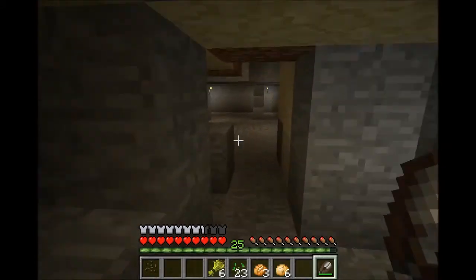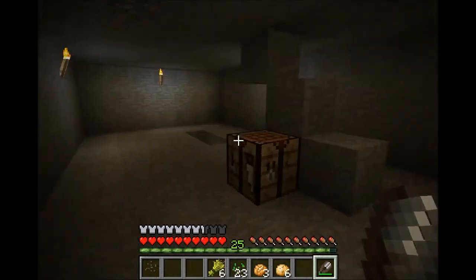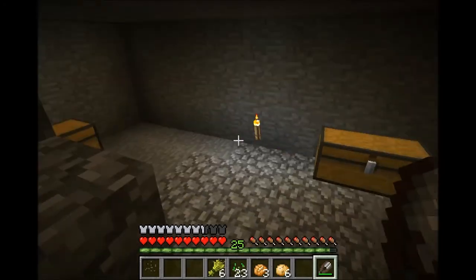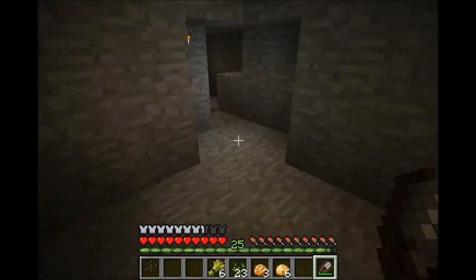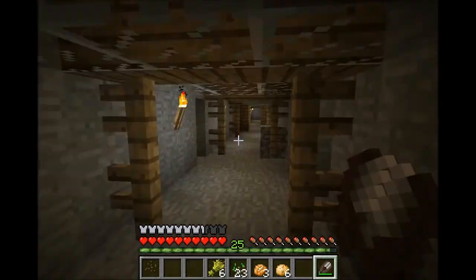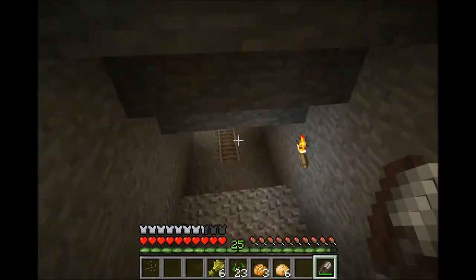I dug down far enough and actually found an abandoned mine, which I never found the first time — which is pretty cool. So here's another room. I have a couple chests down here with all sorts of stuff. This is track from the mine. Found a diamond and all sorts of stuff down there. I have stuff all over the place in chests. This is the entrance to the mine — I have explored a fair amount of it, but there's a lot I haven't. This place is pretty darn big and it's twisty. I ripped up a lot of the track because I figure I can use that.